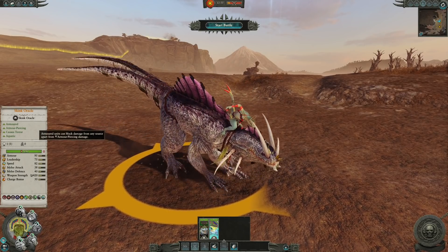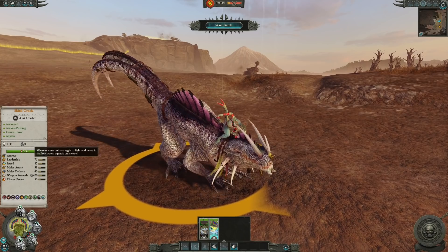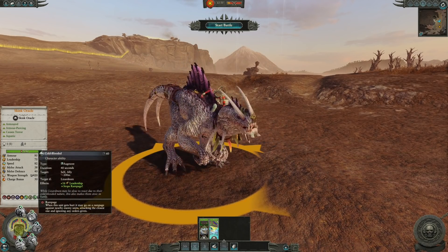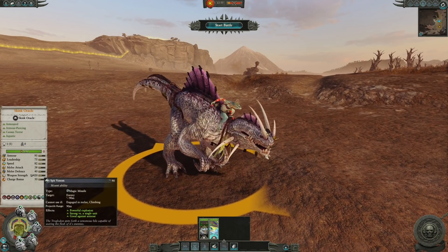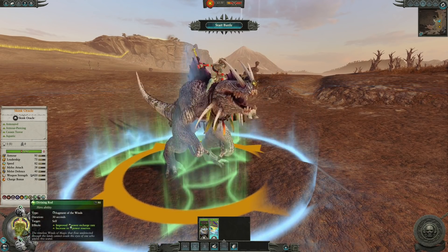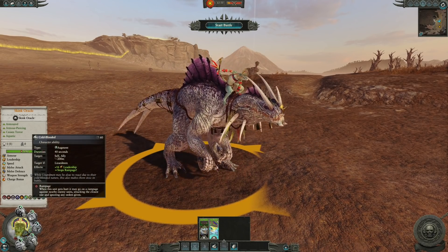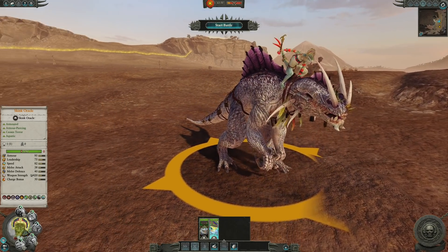Stat-wise, the Skink Oracle is pretty well balanced. Bear in mind that this is a hero character on a monstrous unit that you can recruit around mid to late campaign. The creature is aquatic, causes terror, and is also armor-piercing. The mount itself also has its famed poison spit. The creature is quite similar in some sense to the Carnosaur — in fact, in Warhammer Fantasy, the model kit for the Troglodon was also the same one as the Carnosaur, as they share the same basic skeleton.